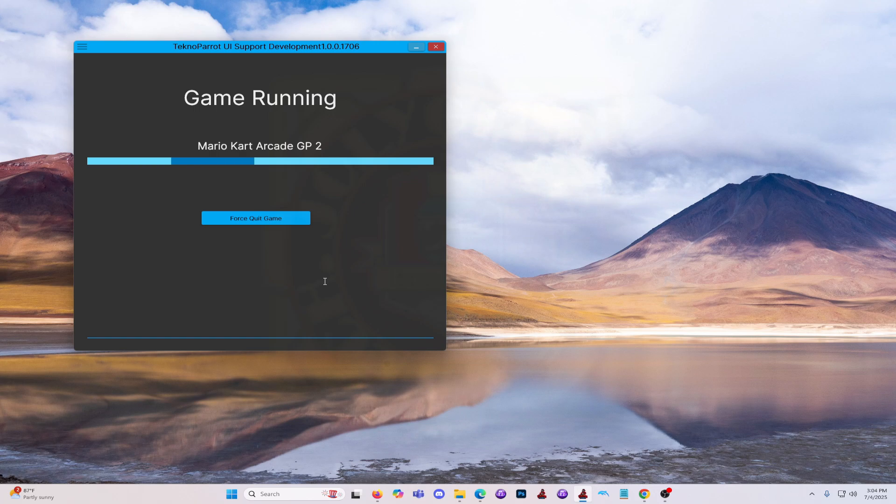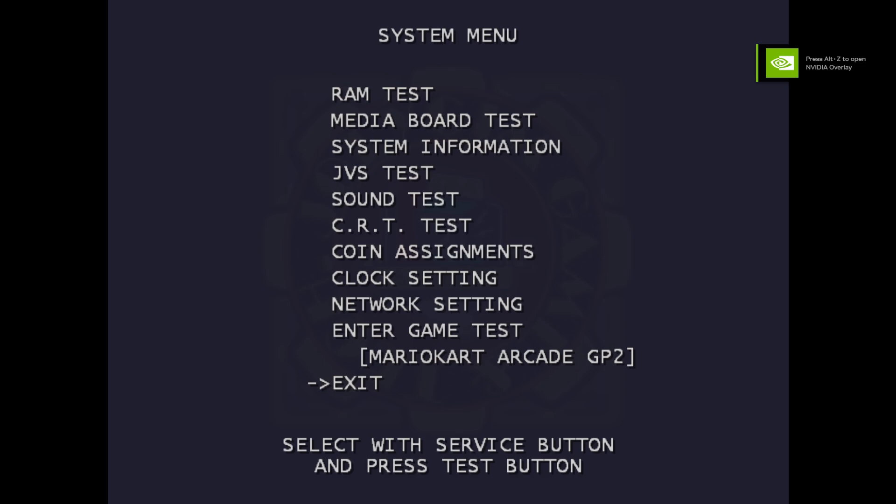On boot, try to hit the test button as soon as it starts the device checking. If you're lucky, it will go directly to the test menu. Otherwise, you may wait through the camera checking, which can take a while. If that happens, hit the test button twice as soon as the camera error prompt appears — you'll be returned to device check, bypassing the camera check. By this time, you can hit the test button again to immediately go to the test menu.